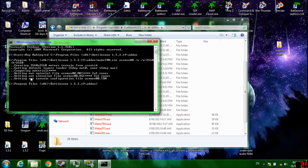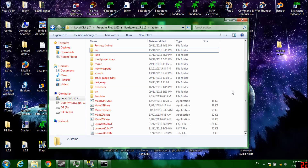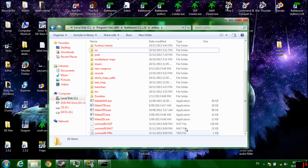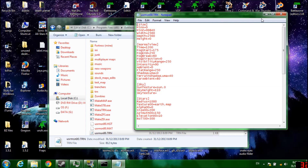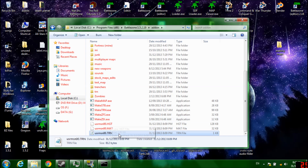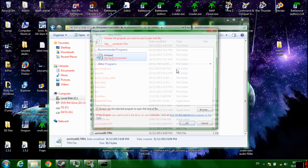As you see — blah blah — don't need to read that. You have your missions. Now what you want to do is open this file — it would look like one of these. Open this .trn with Notepad. I'll show you everything. Open with Notepad. Simple.